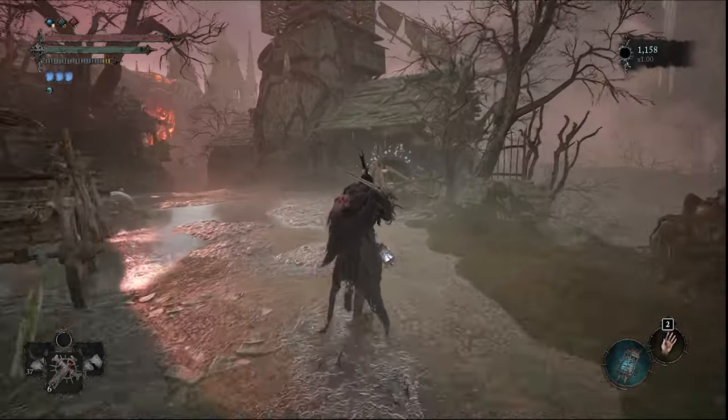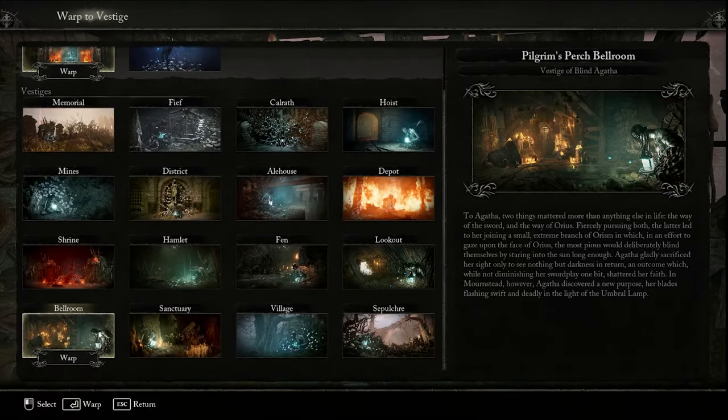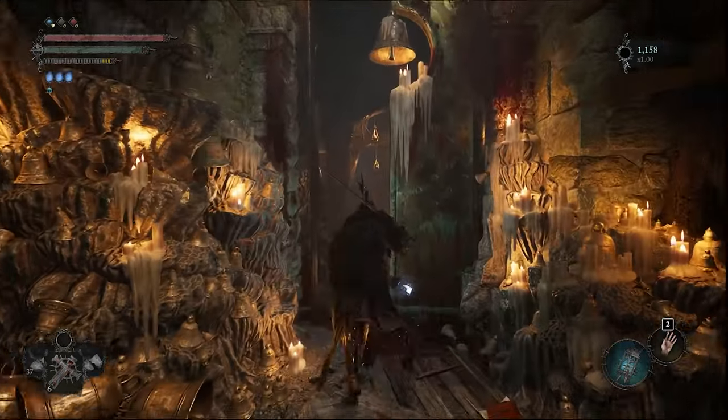As you progress further into the game, don't forget to check previous areas you've been to in order to access new areas that were once locked away. You can also check your inventory for keys you may have picked up.